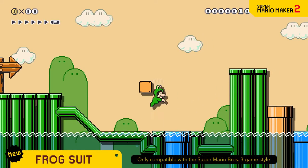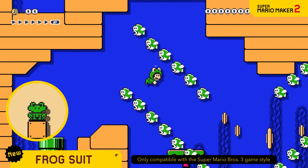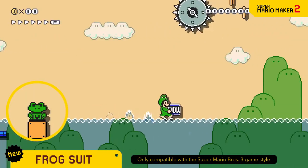The Frog Suit lets you become Frog Mario. It lets you swim through water with ease and run across its surface.